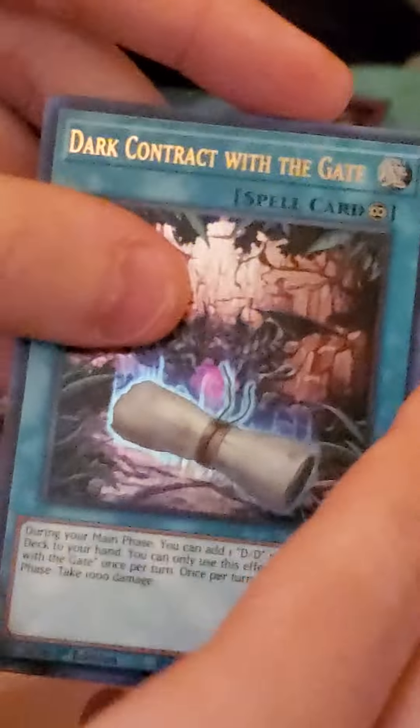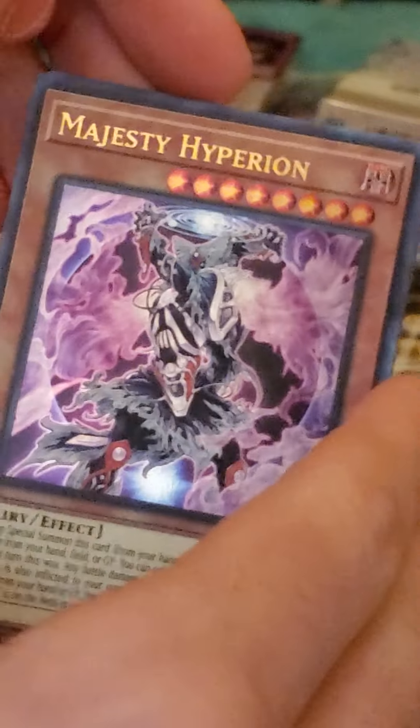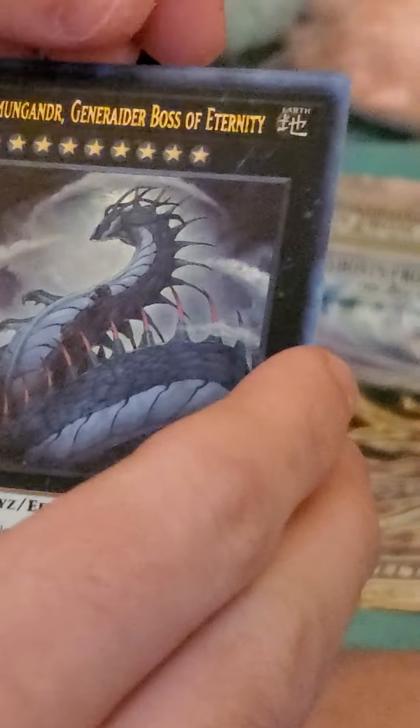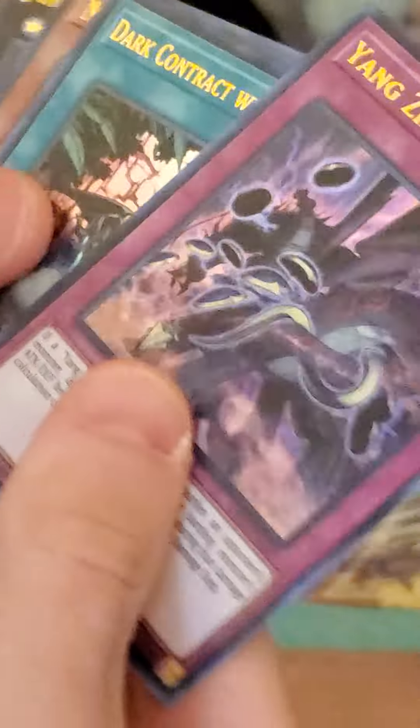Pack number two. We have Yang Zing Brutality, Dark Contract with the Gate, Majesty Hyperion, Jormungandr Generator Boss of Eternity, and Tenny Spirit of the Hara. I'm going to keep all my DDD cards in the front.